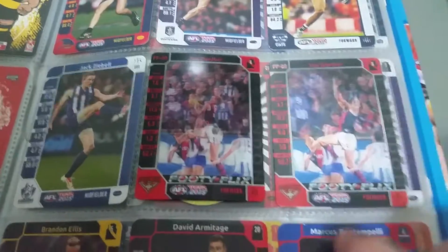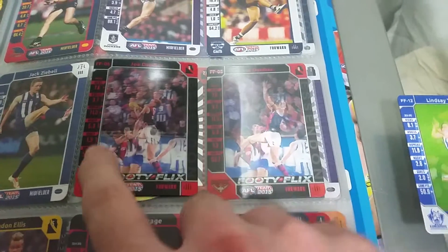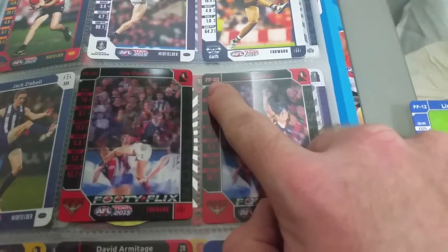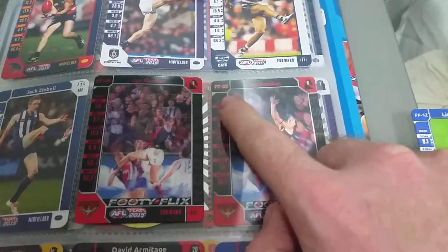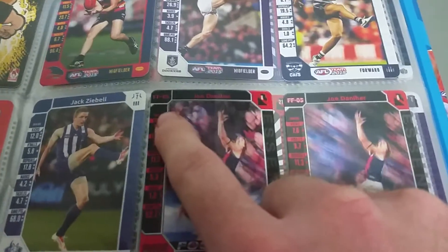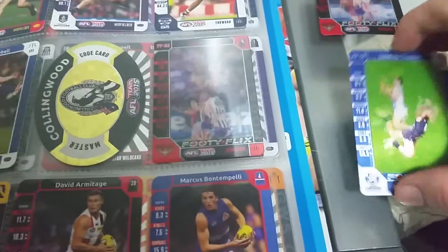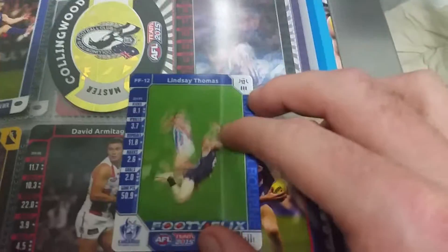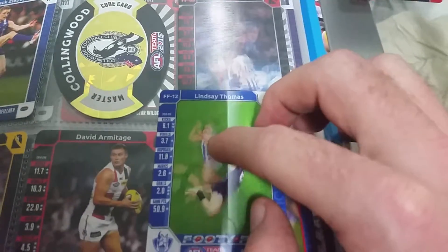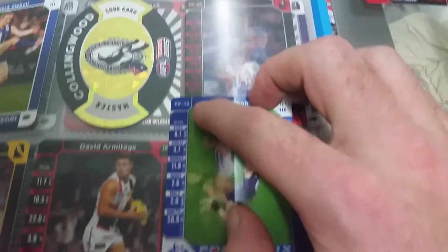I've got the standard Joe Danaher footy flicks card — the only difference in the Auskick version versus the standard version is the card number: FF-05 is white text with a red outline on the Auskick version, whereas the normal one is just red text. The same applies to the Lindsay Thomas one — the normal version is white text, and I believe the Auskick version is blue text with a white outline.